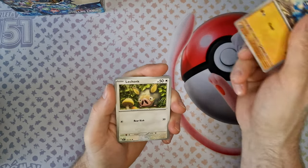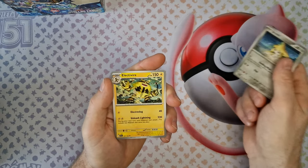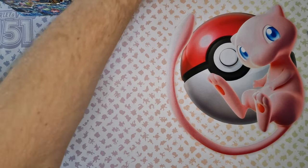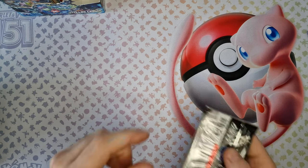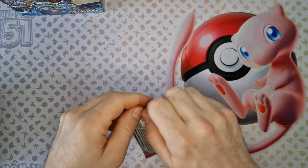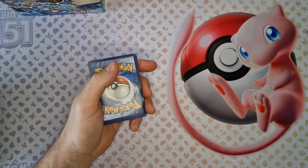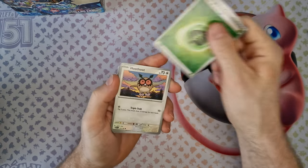Rhyhorn, Rhyhorn, Rhyhorn. Rhyhorn — Scarlet and Violet 151 set. So let's see what products they will offer. We know that the Ultra Premium Collection and ETB won't be included, but there shall be a new version of the box. We'll see what the contents are.